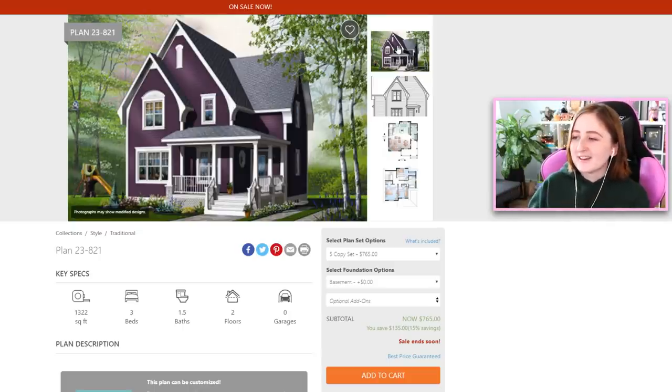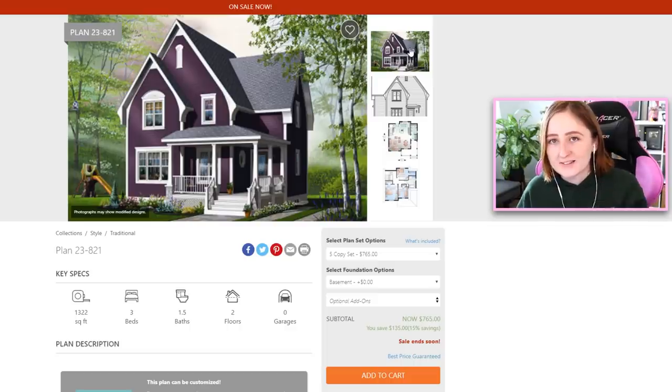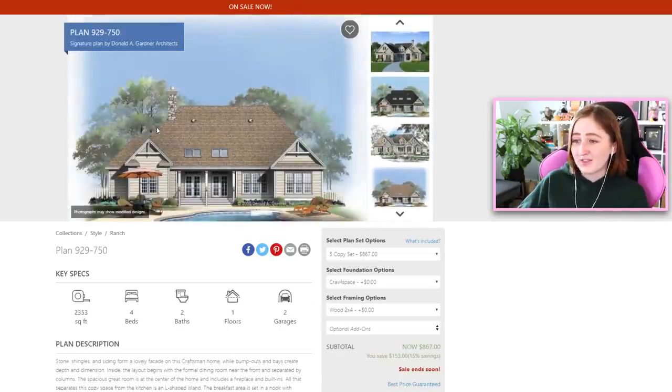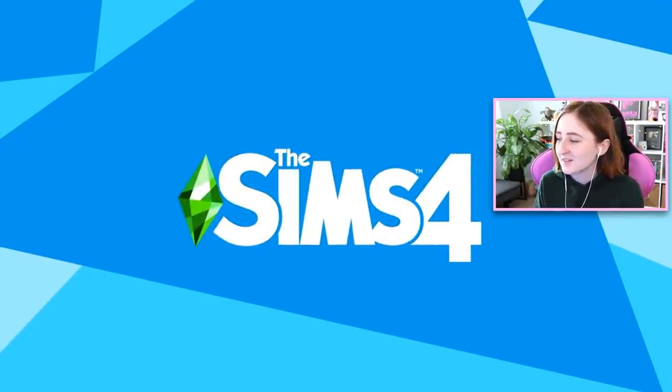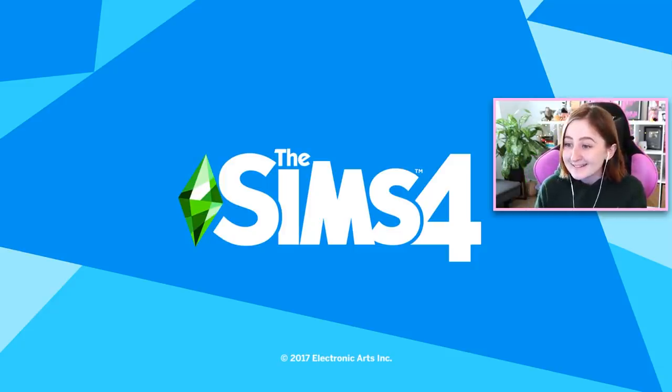So I'm gonna try and copy this house tile for tile, square foot for square foot, and we're gonna see if we can make this floor plan work in The Sims 4. I will of course link this house plan down below — this website is just kind of fun to mess around with. You can find some kind of weird things. I worry a little that it won't translate well to The Sims with windows and colors and stuff because we don't really have that kind of deep purple siding, but I like it so we're gonna try.